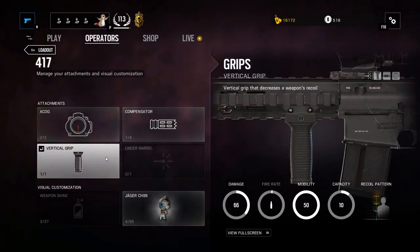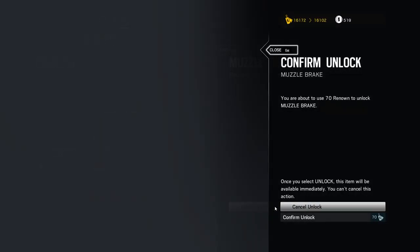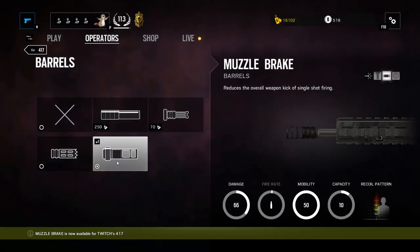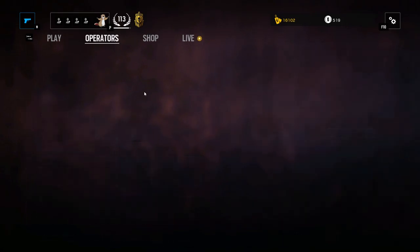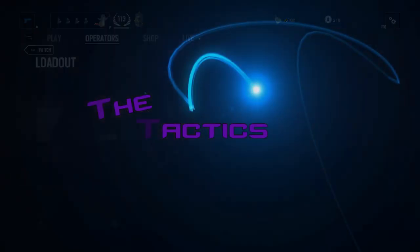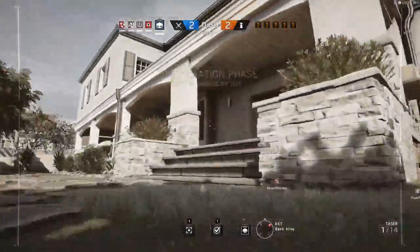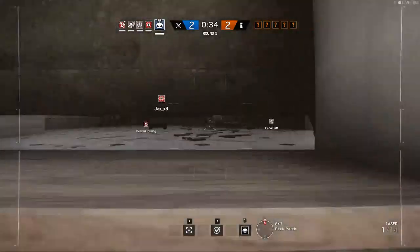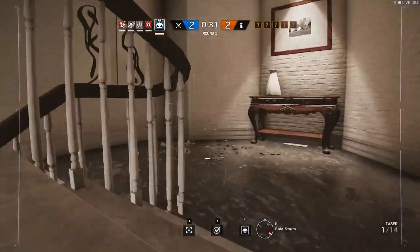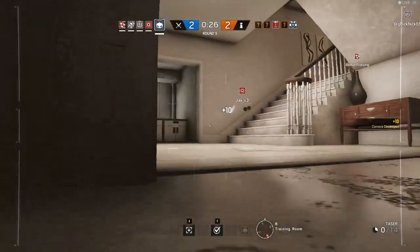Must-haves for the F2 are the front grip, which lowers the overall recoil greatly, as well as the muzzle brake, which gives better first-shot accuracy. For the 417, since I'm sitting back more, I like claymores on that class along with the ACOG scope for better precision at longer ranges. Since the 417 is semi-automatic, the muzzle brake for best overall recoil compensation per shot is the best option, along with the vertical grip.